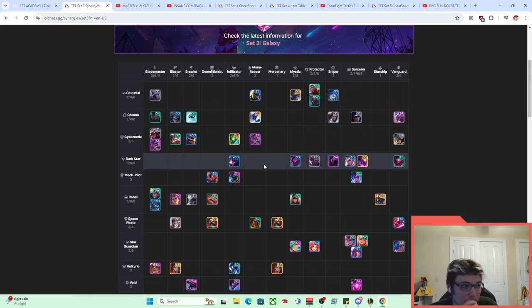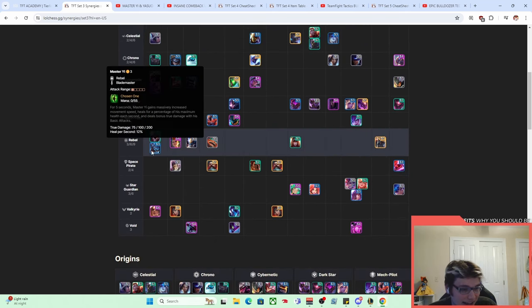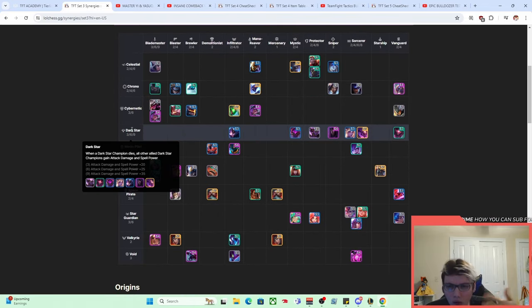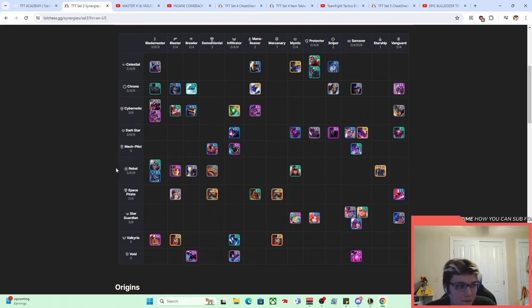The first comp from Set Three has to do with two units in the Blade Master synergy — they're two bros. There's Master Yi, who for five seconds gains massively increased movement speed, heals for a percentage of his maximum health each second, and deals bonus true damage with his basic attacks. Blade Master gives more attack speed, so he's an auto-attack-centric true damage guy. And then there's Yasuo, who was kind of a CC synergy bot for Yi. This comp was not called Master Yi Yasuo Re-roll — it was called Bang Bros. On broadcast it was called Blade Bros, but we all knew it was called Bang Bros.